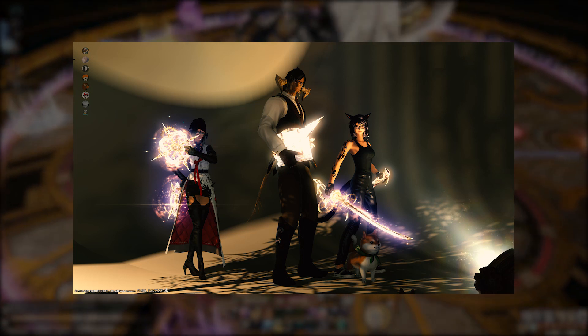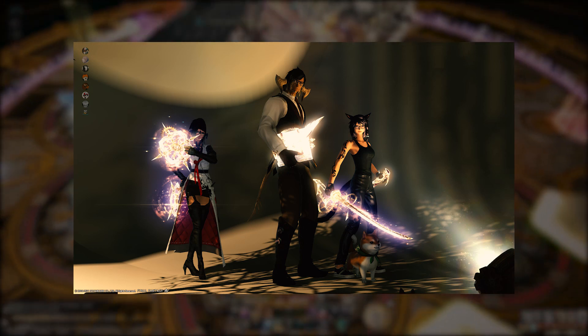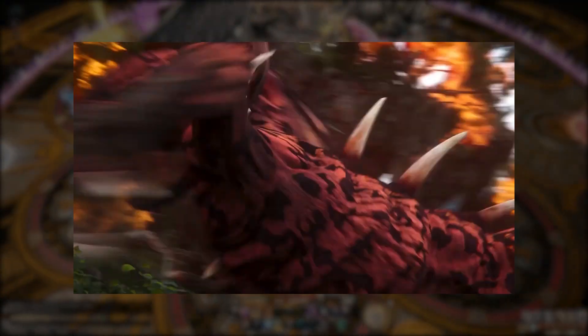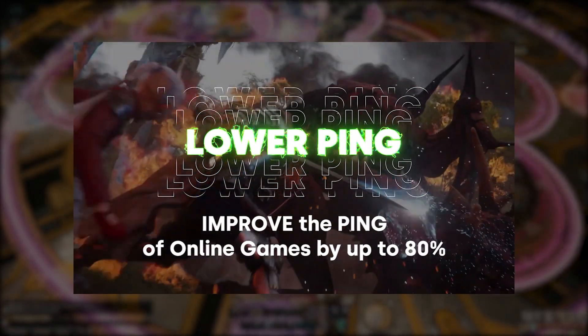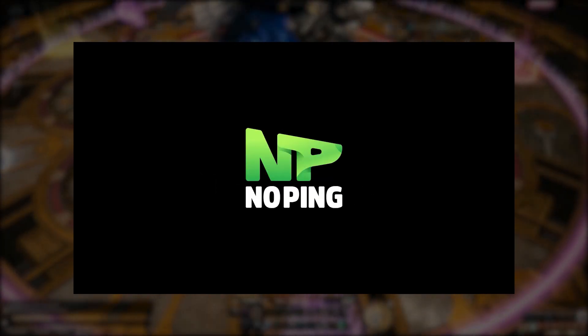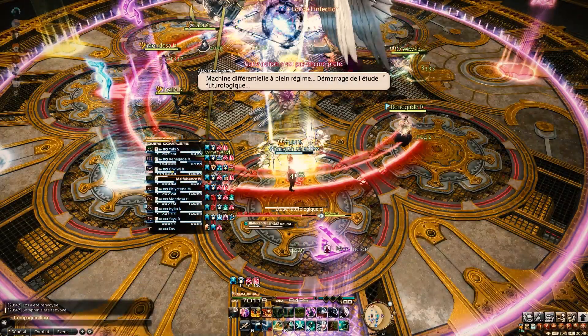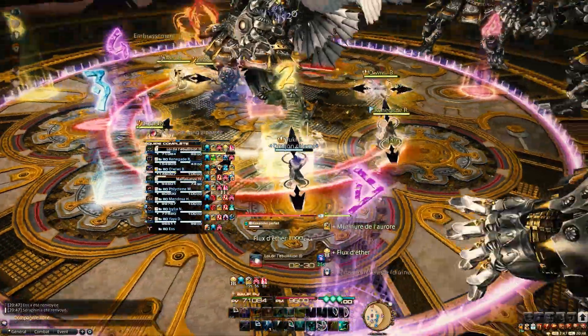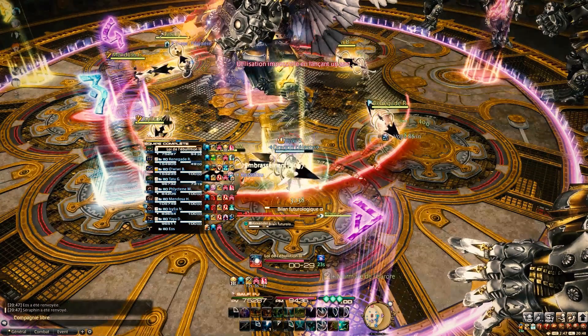But one thing saved me from telling my static I would have to stop the progression here. This video is sponsored by NoPing, a software — not a third-party tool, since it doesn't interfere with the game — that may help you reduce and smooth down your ping. Please note that NoPing has a 7-day free trial, allowing you to test beforehand if it will work or not in your own case. NoPing simply finds faster and more stable routes to the game servers, exactly like a real-life navigation system would.